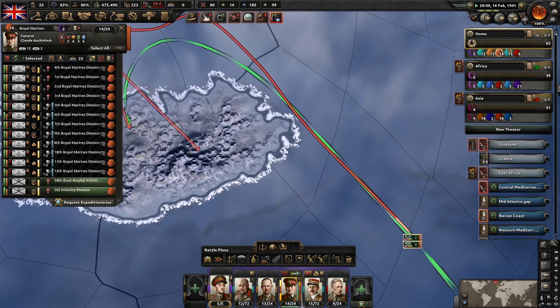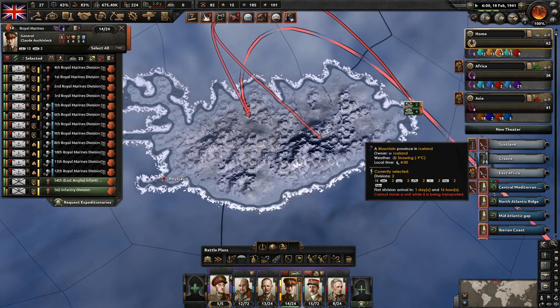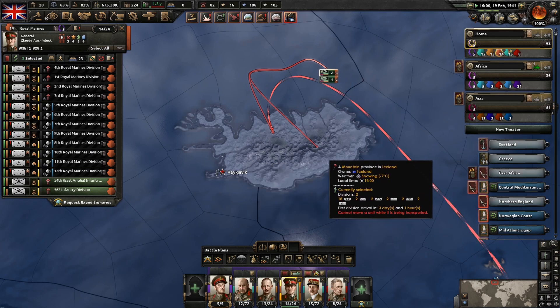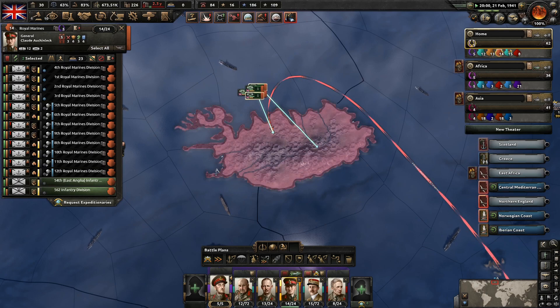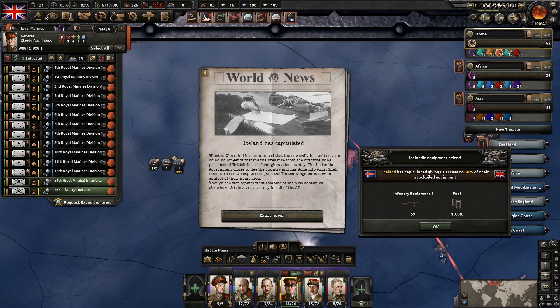It might be one division though. I guess it doesn't really hurt that we've brought some extras — these are quite powerful divisions. Iceland has capitulated. Winston Churchill has announced that the cowardly Icelandic nation could no longer withstand the pressure from the overwhelming presence of British forces. The Icelandic government chose to flee the country and has gone into exile. Their main forces have capitulated and the United Kingdom is now in control. Though the war against what remains of the Axis continues elsewhere, this is a great victory for all of the Allies.